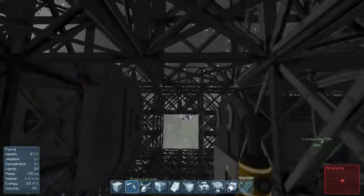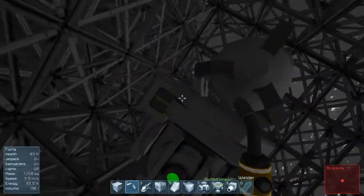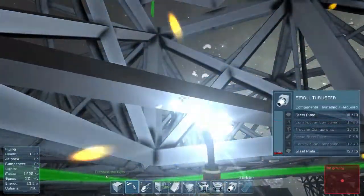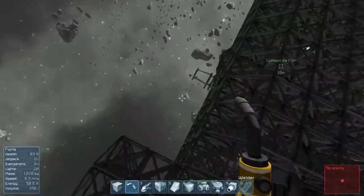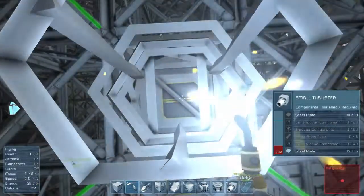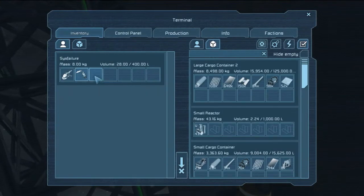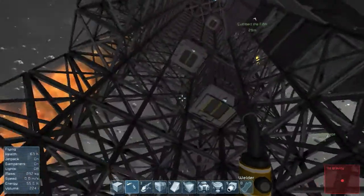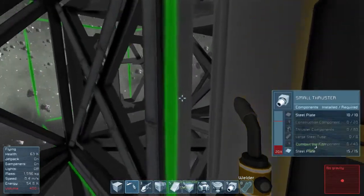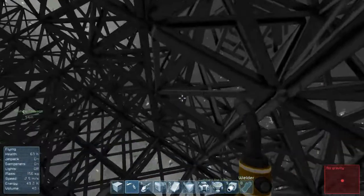Got any more steel plate around? I think we got some more. Can I get to them from inside? I can get to this one. God, this ship's a noisy work environment — I really should have hearing protectors or something. That's all the steel plate done. Construction components now. I don't think that's enough. Yes, there are hordes in there — excellent, that's just what we want. Can I weld through the gap? Oh, I can. Lovely.